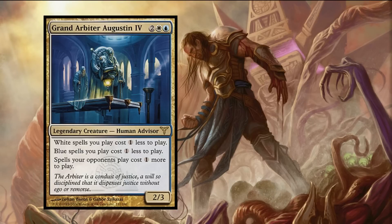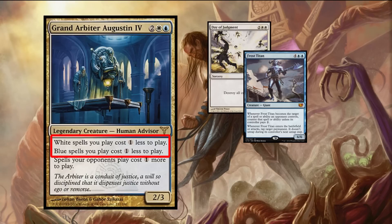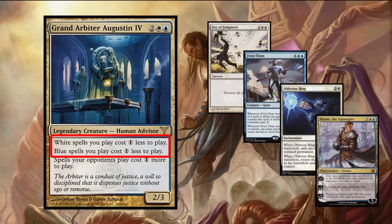His first two lines provide us with a one colorless mana reduction to either white or blue spells that we cast. These can be spells, creatures, enchantments, planeswalkers — you name it. Grand Arbiter doesn't discriminate; he reduces them and that's it.